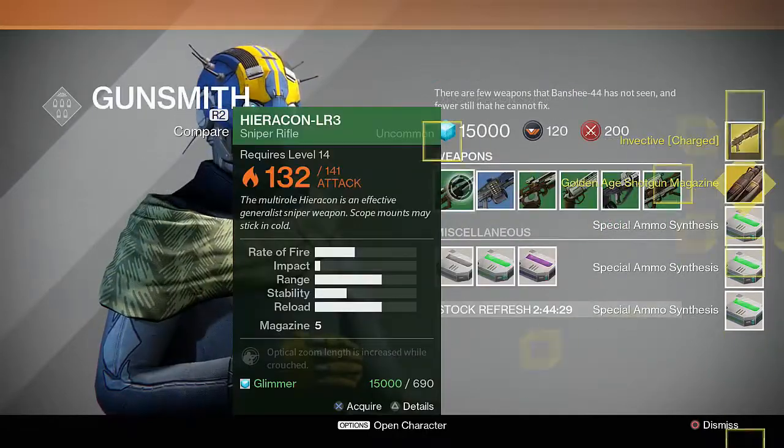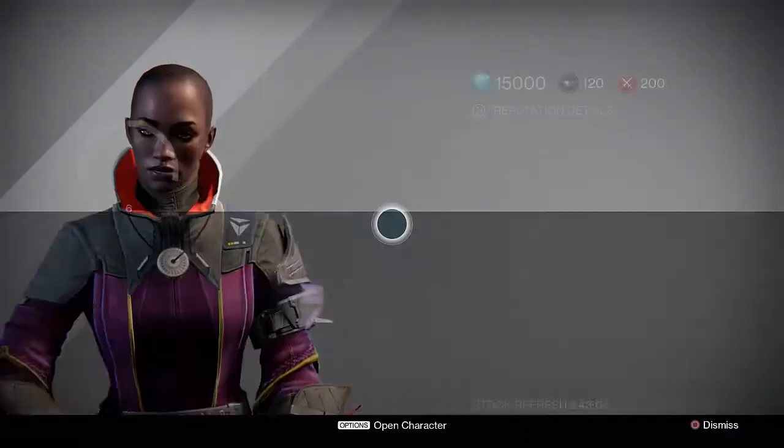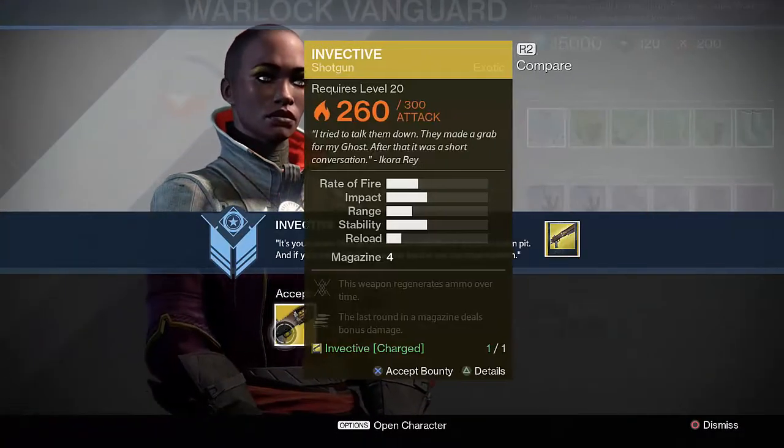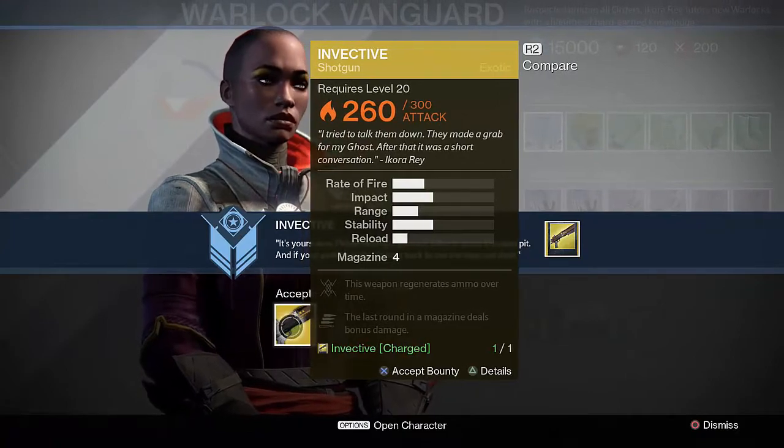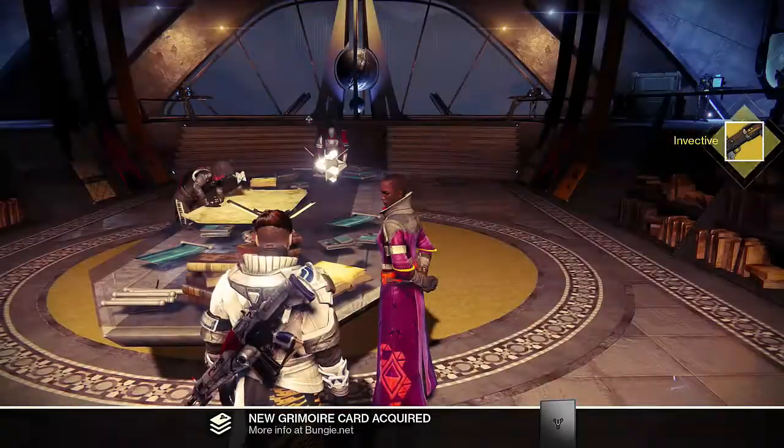Once you buy the component you'll receive the charged version of Invective. Finally, return to Ikora Ray one more time and she'll be waiting with your shiny new Invective shotgun. And that's it — you have Invective and you can begin ranking it up alongside all of your other legendaries and exotics.